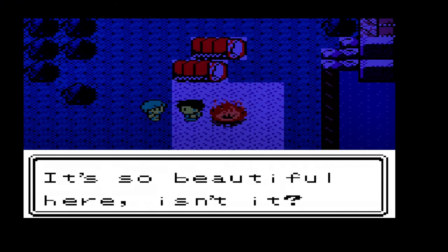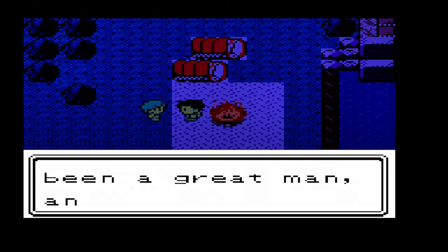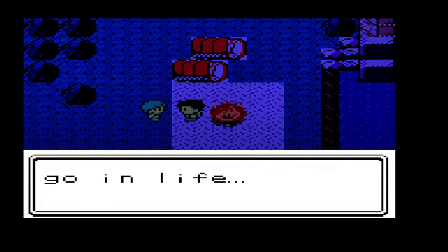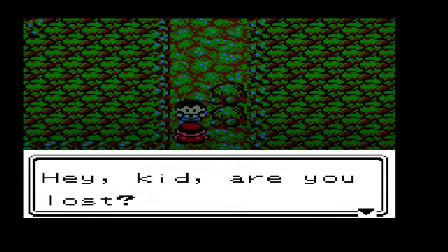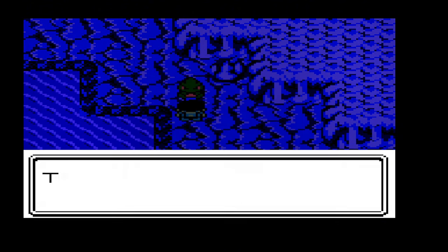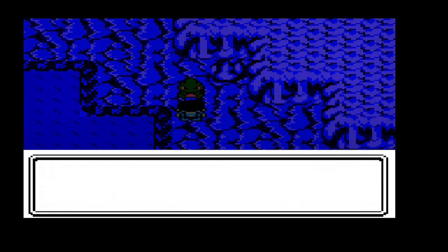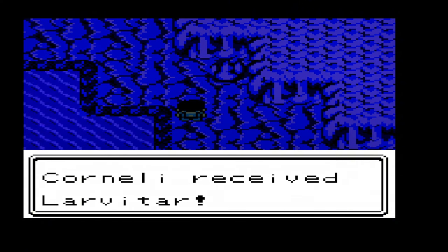The game begins with a unique twist — you find yourself in a mining accident and must navigate your way out, which sets the tone for the entire game where surprises and challenges await at every turn. The storyline is rich and engaging with well-developed characters and a plot that keeps you hooked. You'll encounter new Pokémon, explore diverse environments, and uncover the secrets of the Naljo region. The game also introduces new mechanics such as crafting and mining, adding depth to the gameplay.